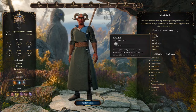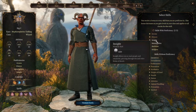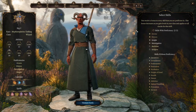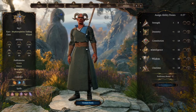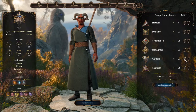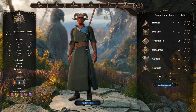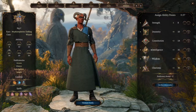For skills — arcana, history, insight, investigation. Investigation is an intelligence skill for extracting information from objects or people. Insight allows you to read people and situations. Arcana is knowledge of magic. For ability scores, I'll go with the recommended setup, though I'm thinking maybe one more charisma — bards, paladins, and sorcerers use charisma. Let's jack up charisma and intelligence.